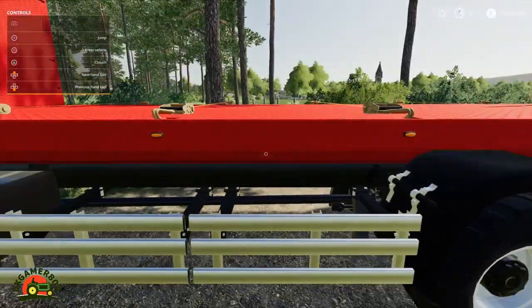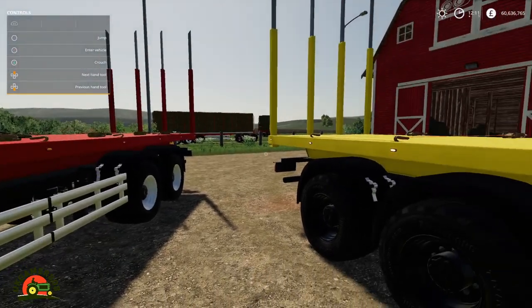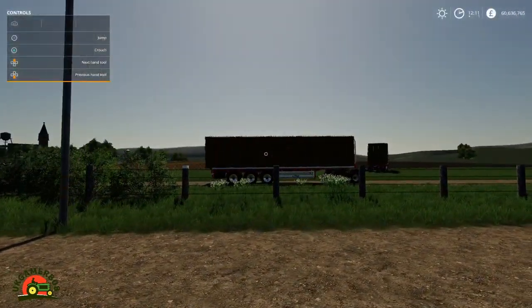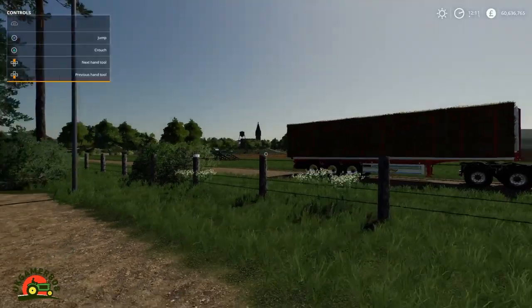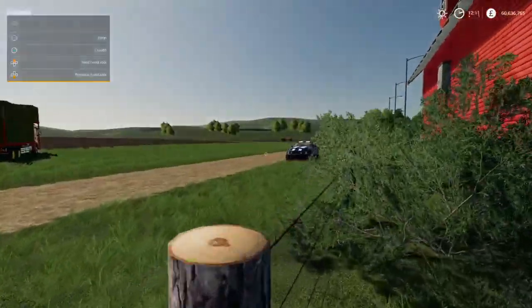The straps do work - I've had stuff on the back and it does strap it all down, it just doesn't strap the bales down. Whereas on these other trailers like I showed you earlier, you can drop them down and drop it onto the trailer, but on these ones it won't.